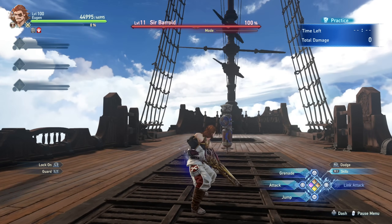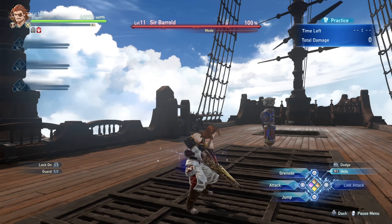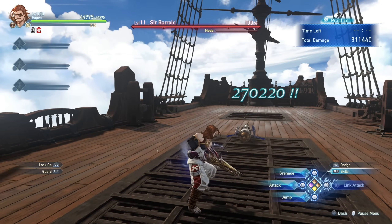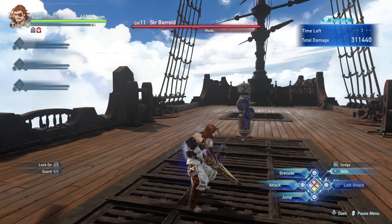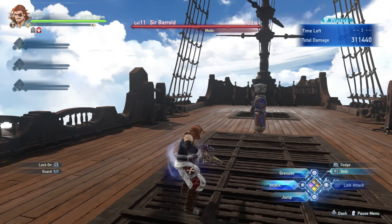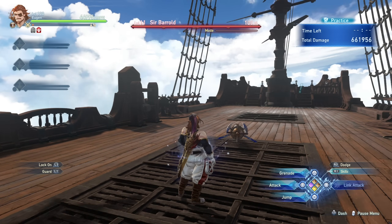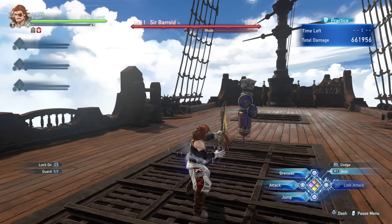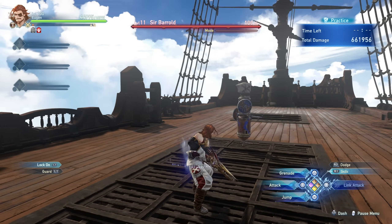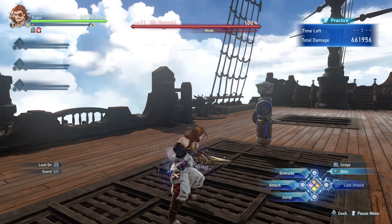I am playing on PlayStation 5, so I'm going to be referring to PS5 inputs. If you're playing on PC, you're going to have to check your key bindings to figure out which button shoots, which button throws grenades, which button is for link attacks and for jumping and all of that. Now, getting started — how does Eugen work? You can shoot using Square and throw grenades using Triangle. You can jump, press Circle for link attack, lock on with L2, guard with L1, and dodge with R2.